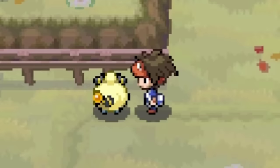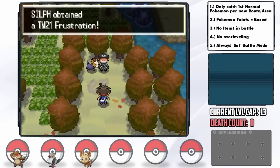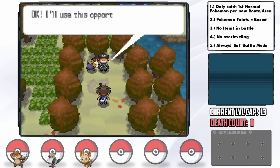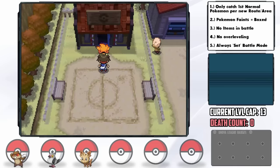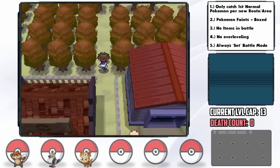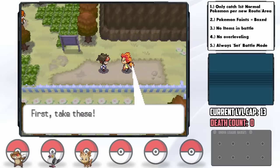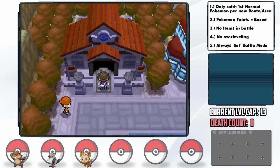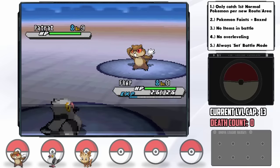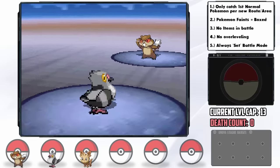A Plasma Grunt gives us the Frustration TM — the worst mistake of his life. It's a stab Normal move that increases in power the lower the Pokemon's friendship level, and since we all just met, they're not too friendly right now. Alder interrupts us again and gives us some much-needed Oran Berries, so we'll let him live. It's time for the Aspertia City Gym, full of Normal-type trainers. I'm starting to like the Pickup ability.